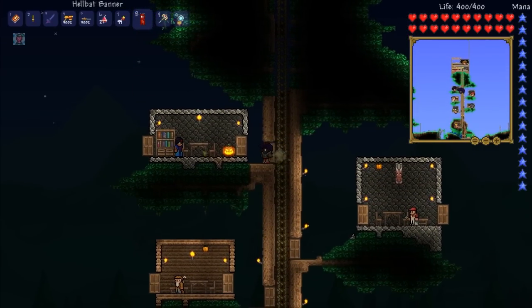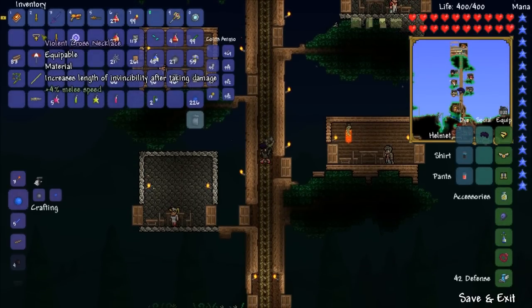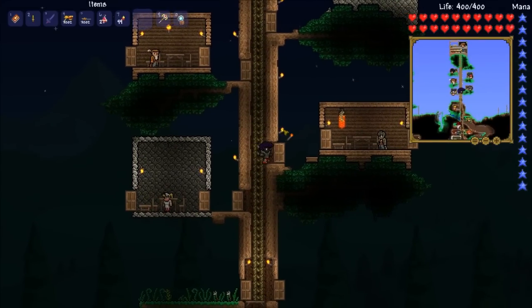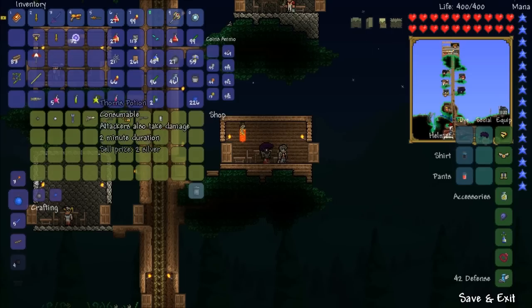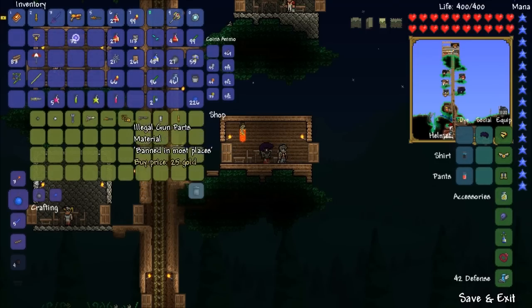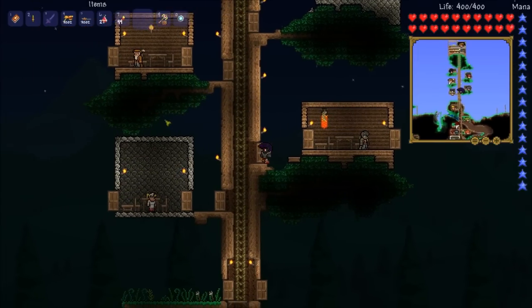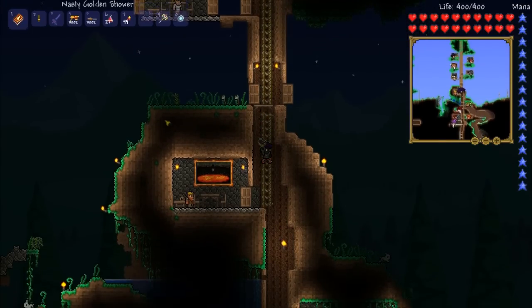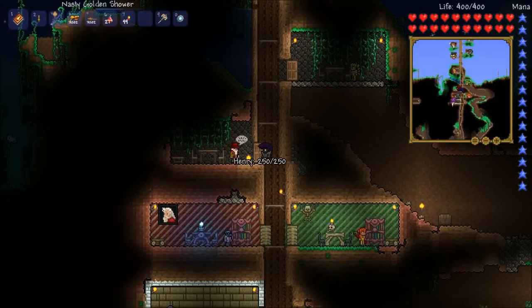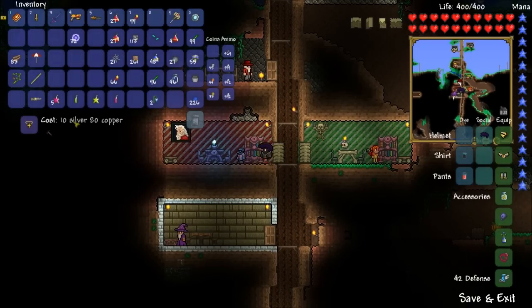We'll go down and reforge the necklace because I know we can make it into something else but I don't think we have the materials for it. The magic dagger sells for 20 gold and we already have a better one, so I'll sell that. I think the Arms Dealer sells empty bullets which should be able to be made into flares, but I'm not sure. Let's go and reforge this necklace and hopefully get it to be warding.